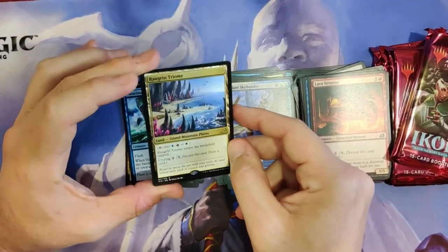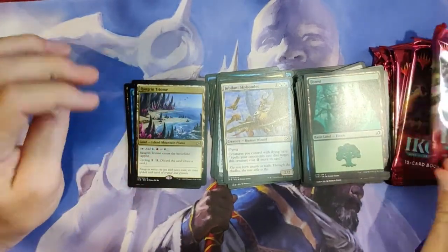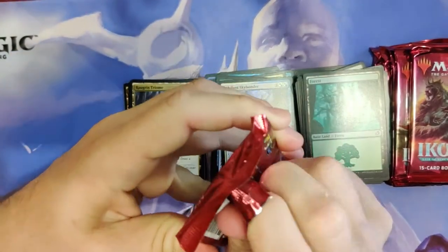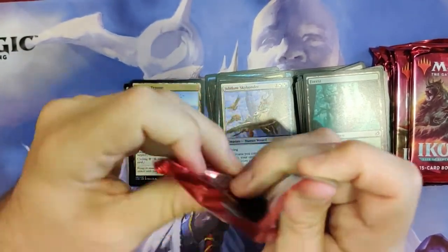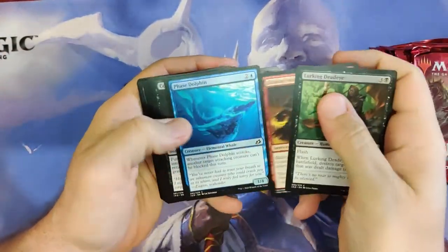So that is our first really nice card — I guess the shark's pretty good too, but that's our first real value card. I think they're about $7 or $8. Let's see if we can get a full art Triome — that would be nice. We haven't got a Mythic yet.